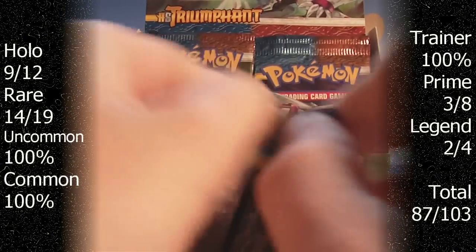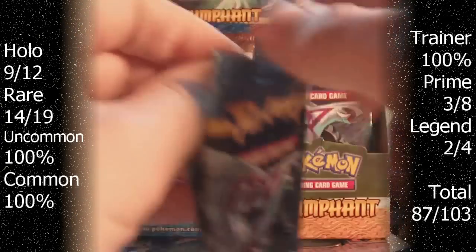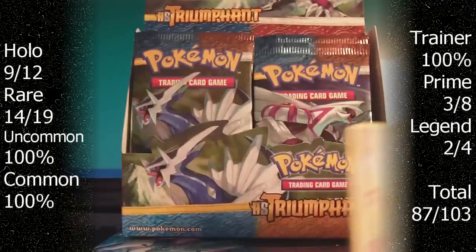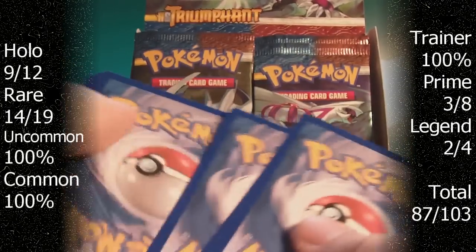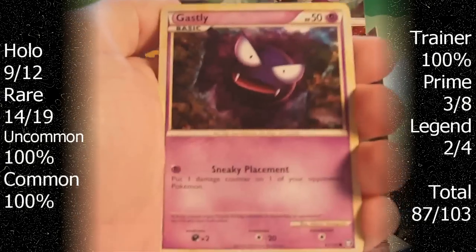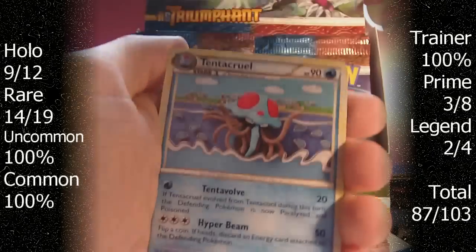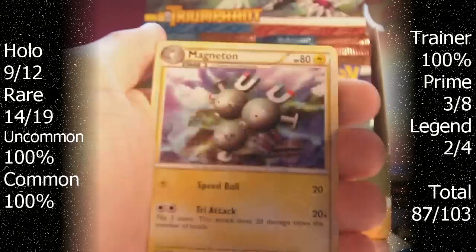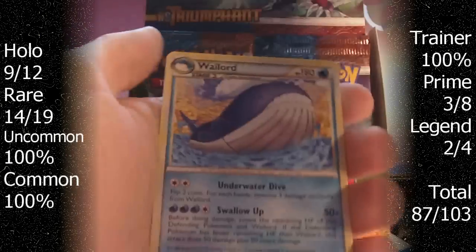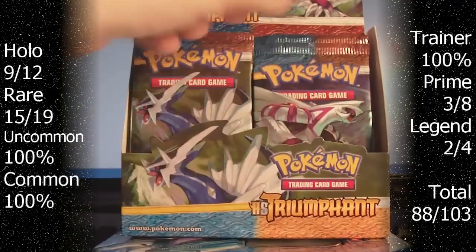Pack number 2. Swablu, Ghastly, Machop, Venonet, Illumize, Tentacruel, Magneton, Junk Arm. Our Reverse is a Common Illumize. And our Rare is a Wailord, which I needed. Pretty cool. So far so good.